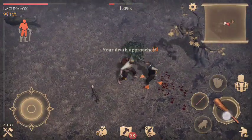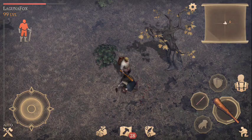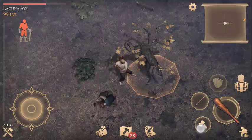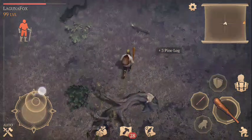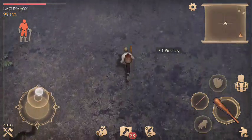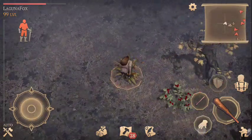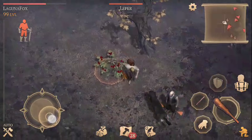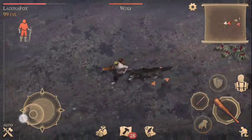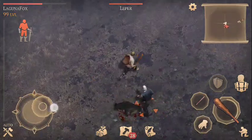If you do that correctly, you can dramatically increase your attack speed. You can do this with any weapon, but the slower the weapon's attack speed, the easier it is to pull off. With something like a dagger or scimitar — both very fast attack speed weapons — it's actually more difficult to stutter-step. That's really all there is to explain; you'll have to watch the stutter steps I do throughout this video to get a feel for it.